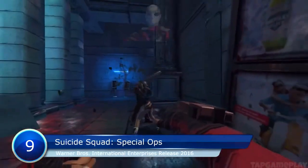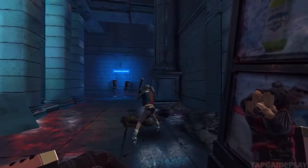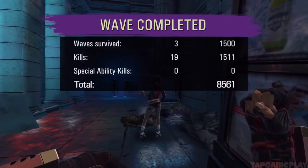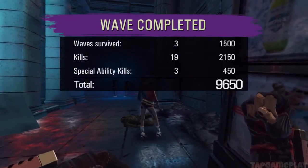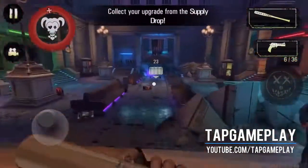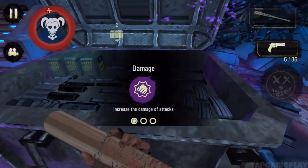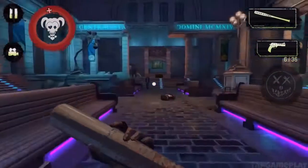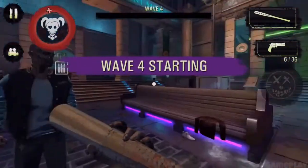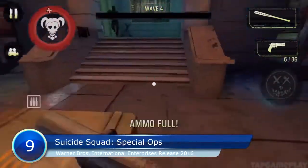Deadshot wields an assault rifle and wrist-mounted guns, and can activate an aggressive marksman mode after making direct hits. El Diablo shoots fire streams from his hands and can unleash supernova mode after successive attacks. Harley Quinn carries a baseball bat and a magnum revolver and goes into brutal frenzy mode when she gets multiple kills. Each character's power mode grants additional bonus points, making successive kills even more fruitful, organically increasing excitement while raising the stakes as the onslaught persists.